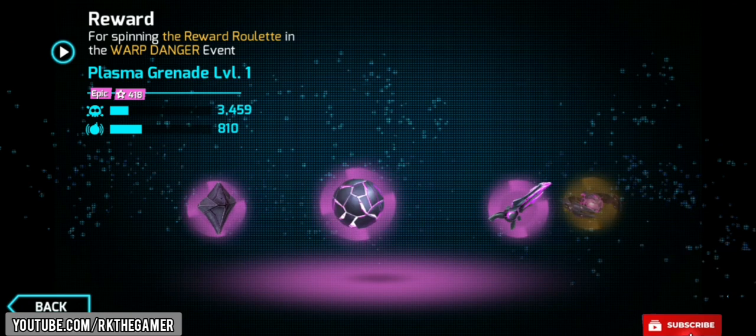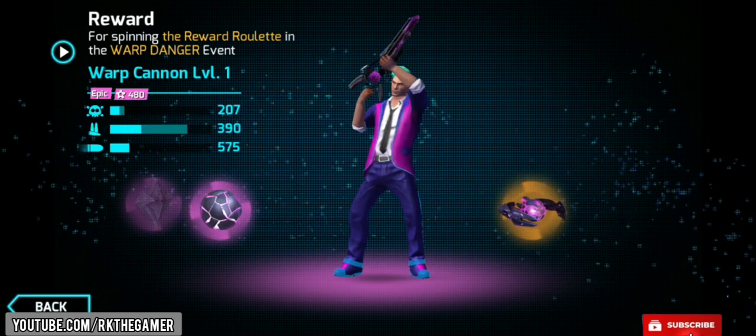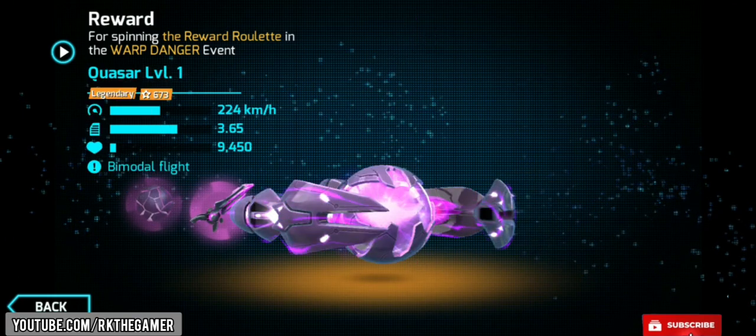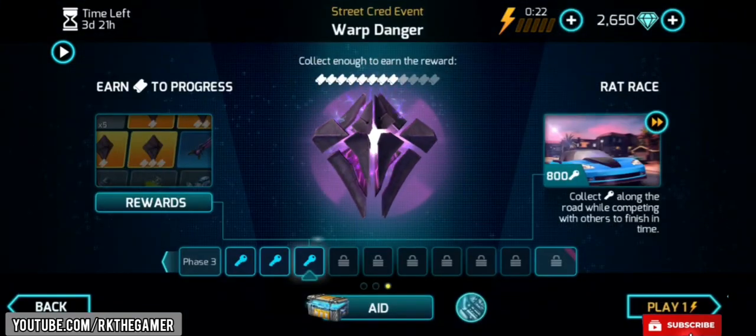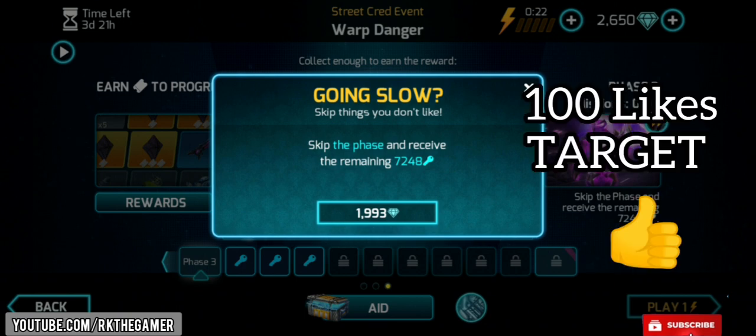After that, I'm going to review the Plasma Grenade level 1, Warp Cannon level 3, and Corsair level 3 in the upcoming video. This video is basically about reviewing the Void level 3, and I'm going to skip this by spending 1,993 diamonds — at least 2,000 diamonds.